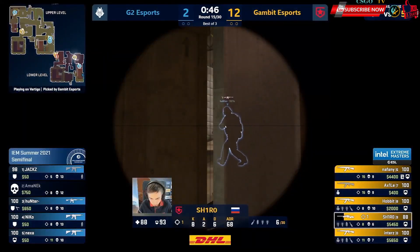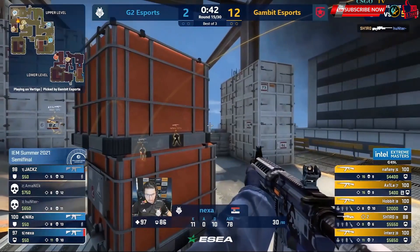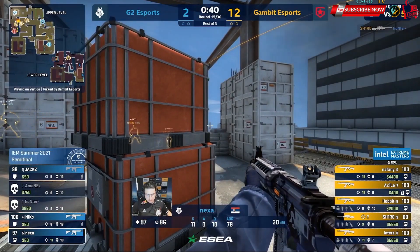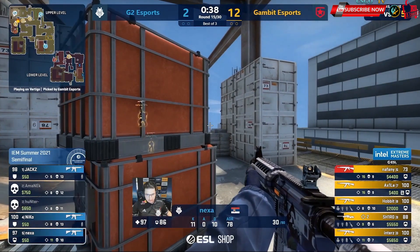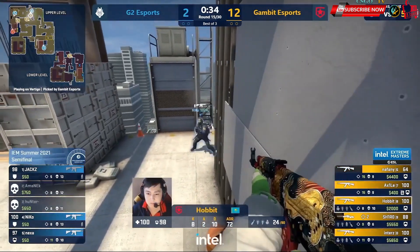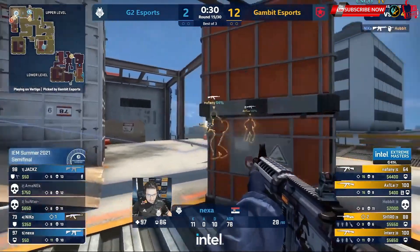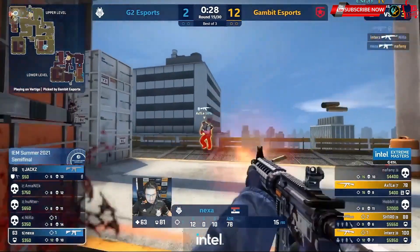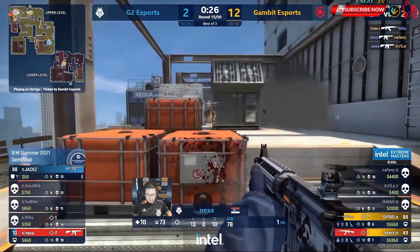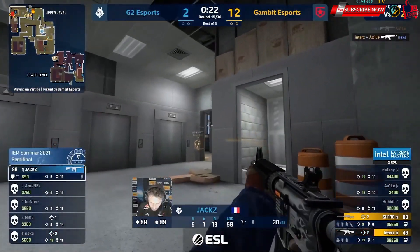They're going to hear that rotation. Shiro will hit everything above him from elevator room and even gets the kill onto Hunter. Nexa to be tested. They may not even commit to this — they've got four mid control, so they might just kill the rotate and go A. There's the rotate. Niko gets himself out of trouble. It's Nexa up with a big delivery — can't finish the job. And now the round falls once again in favor of Gambit.